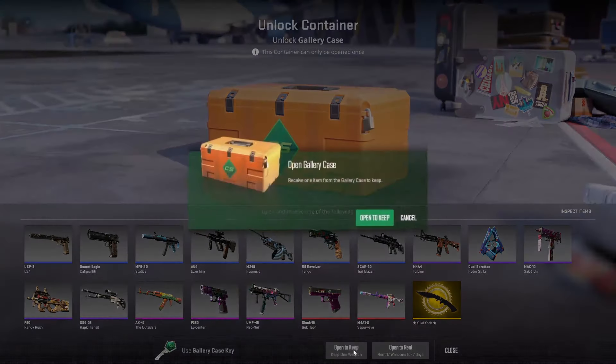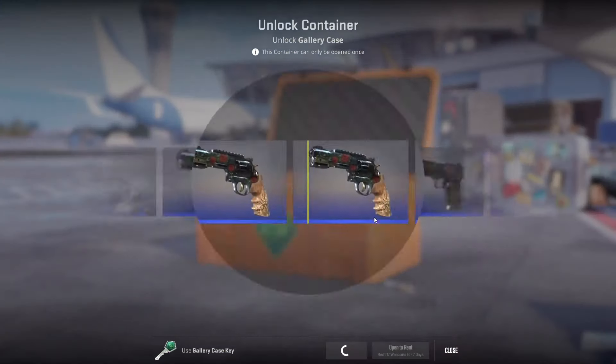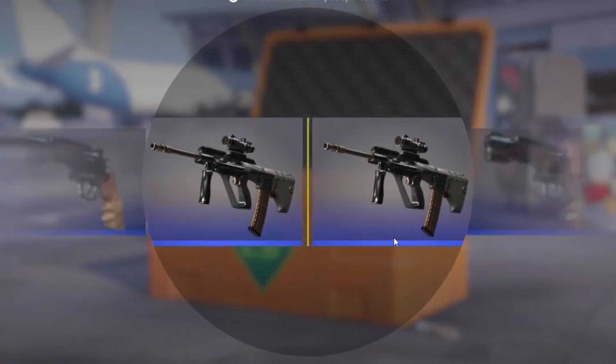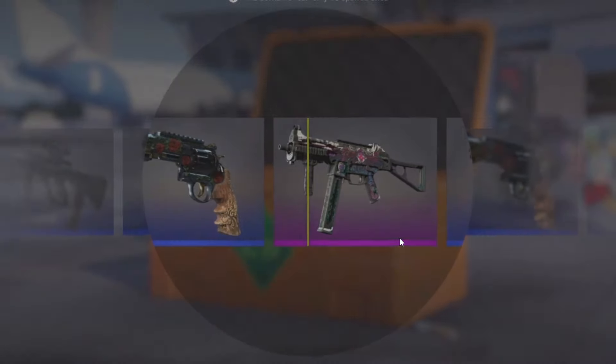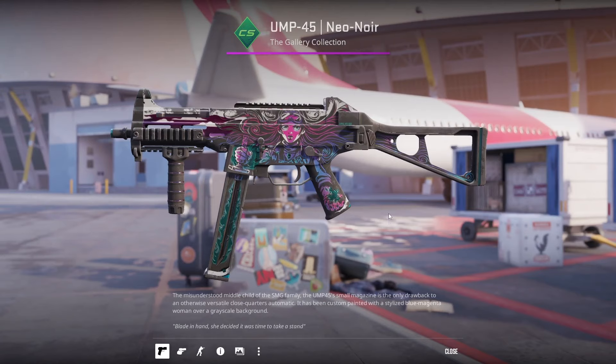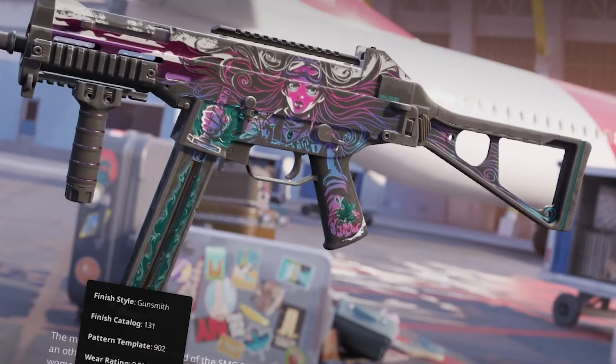Final case — let's see if we can finally see a red go by and land on it. We do hit a pink! Finally — it's definitely in battle scarred condition. However, our first pink from the new collection, we definitely want to hit that. But battle scarred condition — absolute garbage.